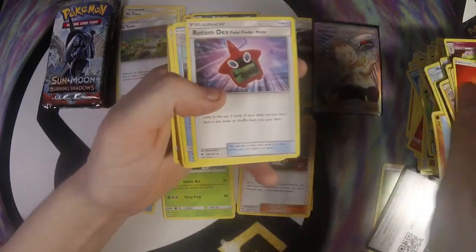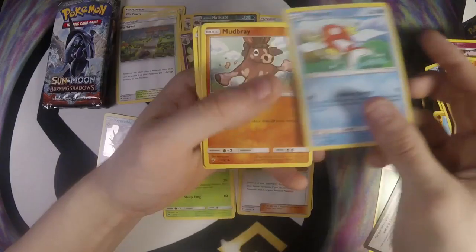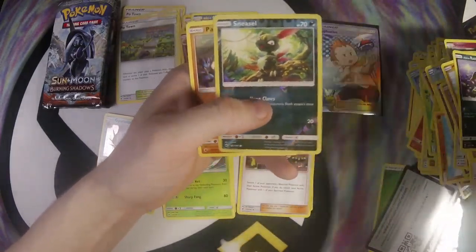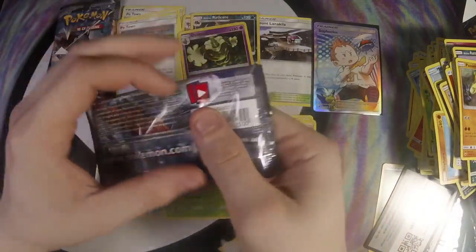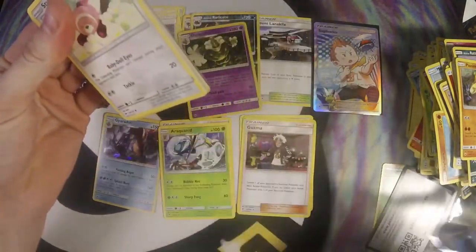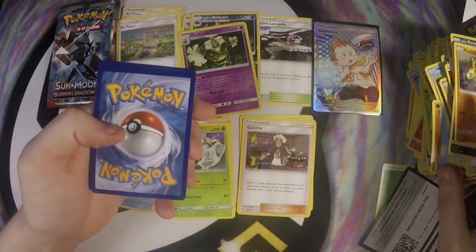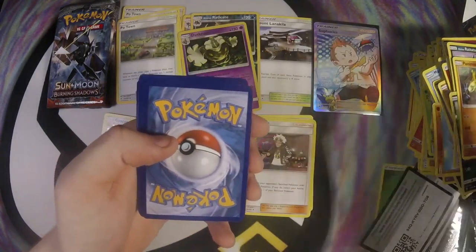Fire, Rotom Dex, Cedra, Plumeria, Croagunk, Pansear, Magikarp, Mudbray, Alolan Raticate, Sneasel, and Passimian. Not as good as the Passimian from Sun and Moon Base, but I do like its art — fighting a little Lucario, as you can see. It's pretty nice.